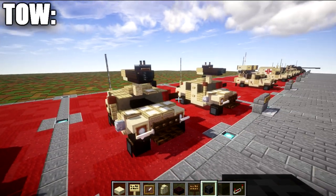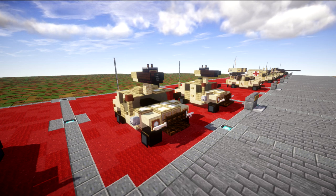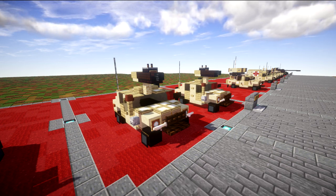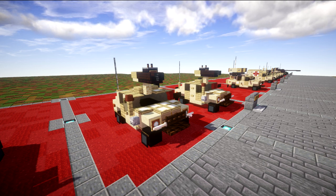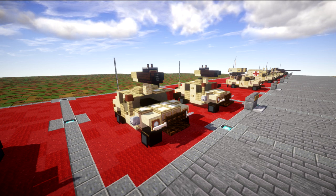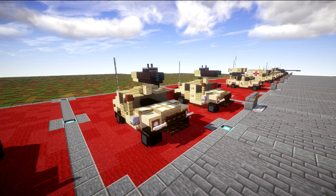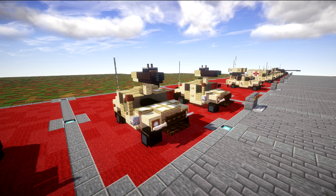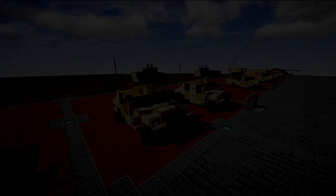That completes the three versions of the Humvee covered in this tutorial. Hope you enjoy the three different variants — a nice mix of anti-tank capability with the tow launcher, infantry support with the machine gun, and the standard Humvee. If you end up using this design, please give me proper credit by linking back to my channel or this video. Thanks so much for watching — if you like, comment, and subscribe. This has been Gary 204, and I'll see you guys next time.